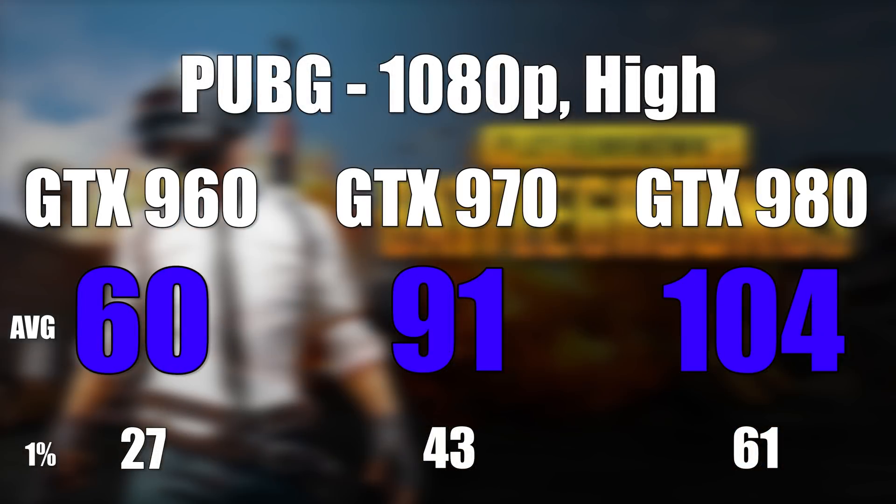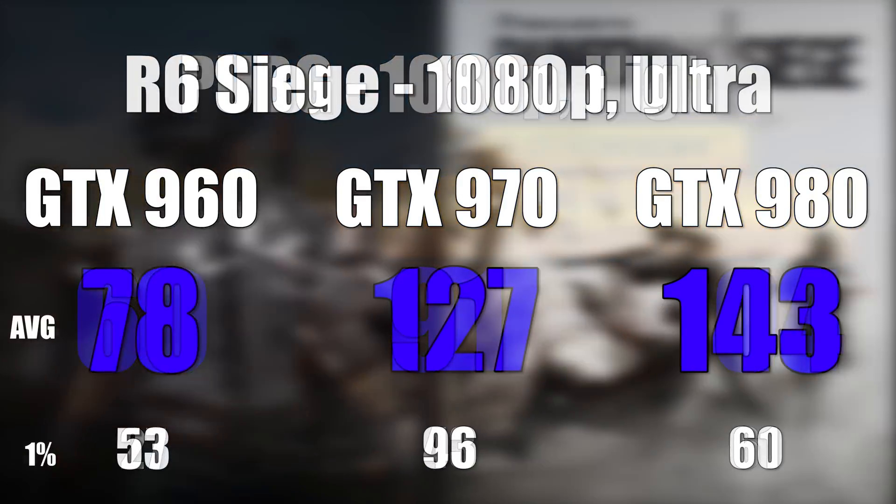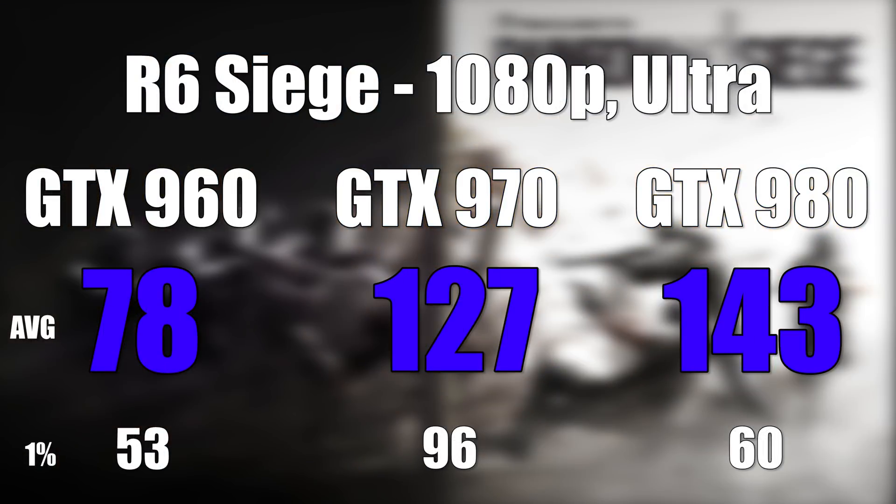Next up was PUBG at 1080p on high, and I was actually really surprised at how well the GTX 960 did. Getting 60fps on high when this game first launched was pretty much unheard of, so it's nice to see it's finally becoming at least somewhat optimized. For our last easy-to-run game, the Rainbow Six Siege built-in benchmarking tool was up next at 1080p in ultra settings. This one scaled properly and proved it's an optimized title, just like it always is in my benchmarking videos.